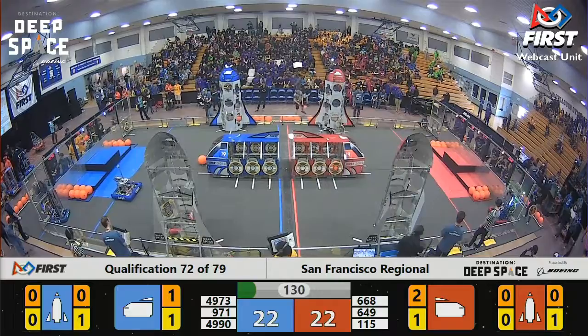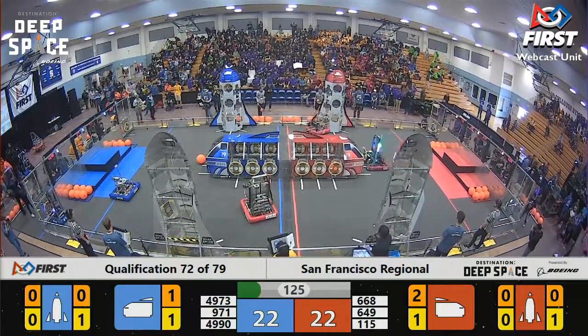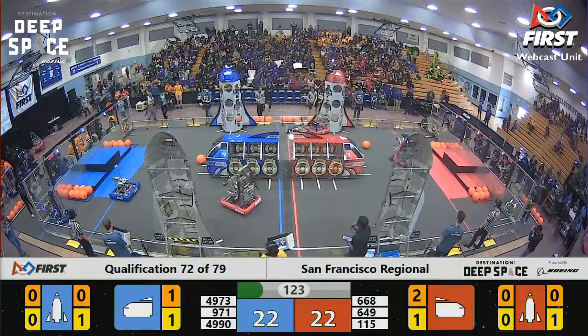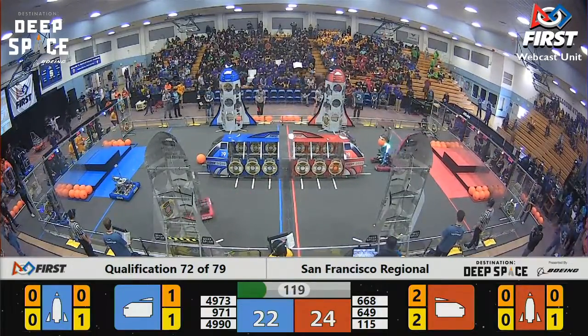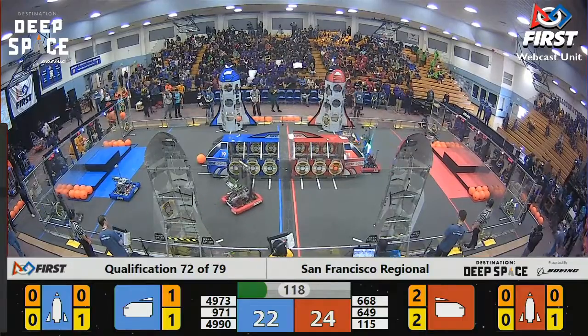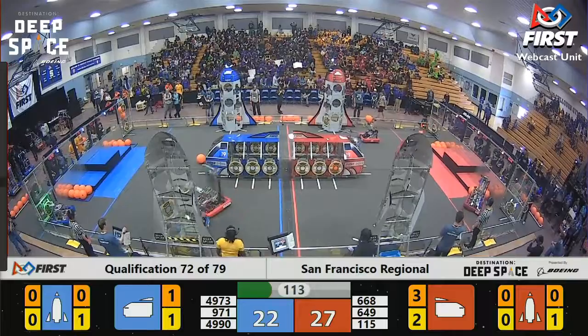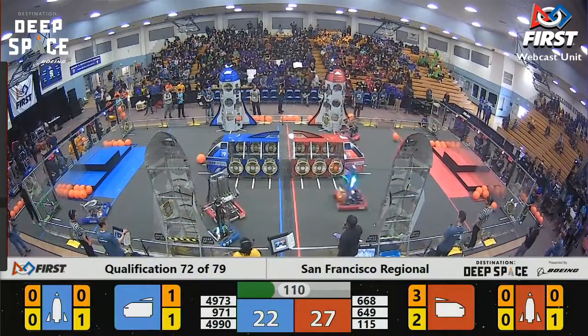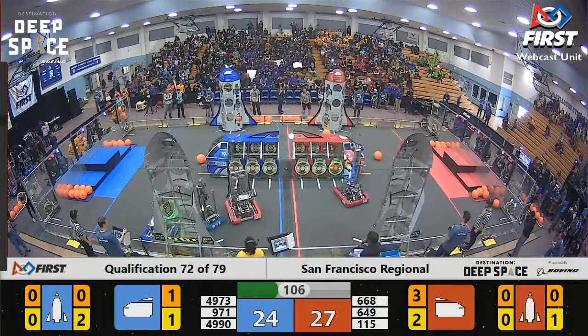Lines now raised. Team 649 picking up a hatch panel, making their way over to the cargo ship. Red Alliance already ahead of the Blue in terms of scoring, mostly thanks to their cargo in the middle of the field. 27 to 22, Red Alliance.